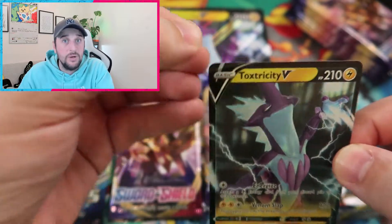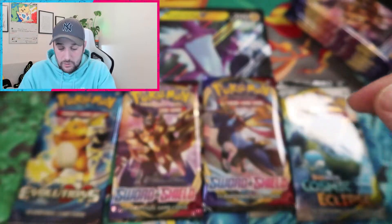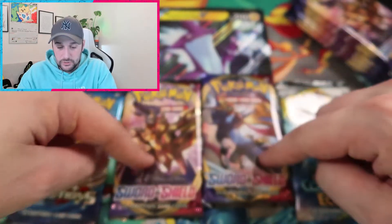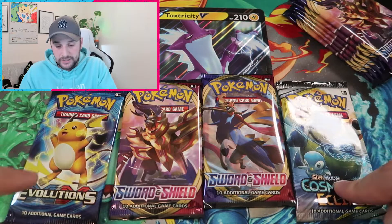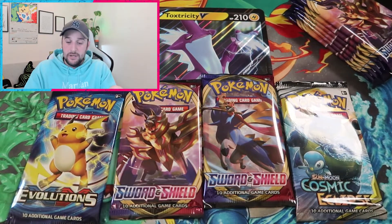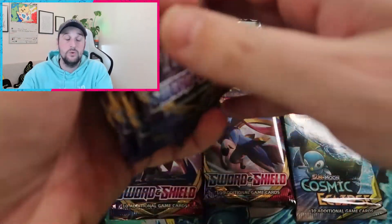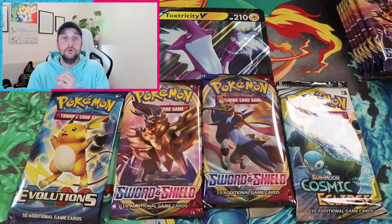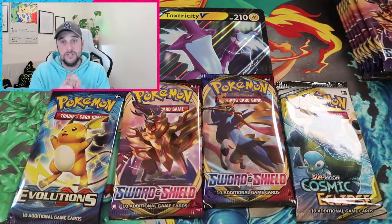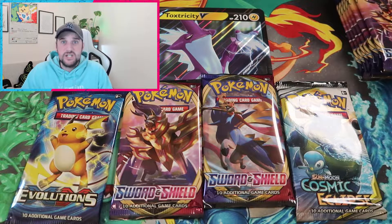You also get two Sword and Shield packs, and then you also get a Cosmic Eclipse and an Evolutions pack. But like I said, we're adding six more packs and they're all Zamazenta ones. Let's see if we can get some really good pulls. I'm hoping for a Gold Zacian or a Gold Zamazenta — that would be perfect for my collection.